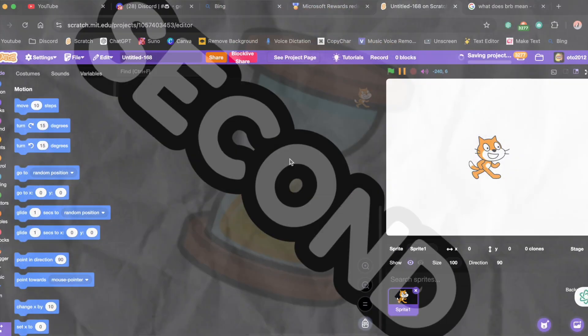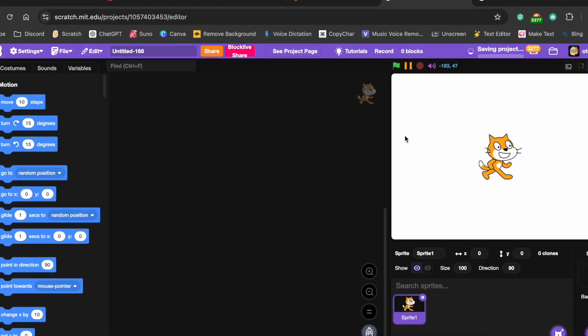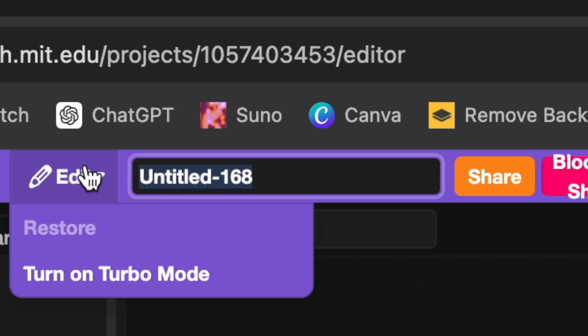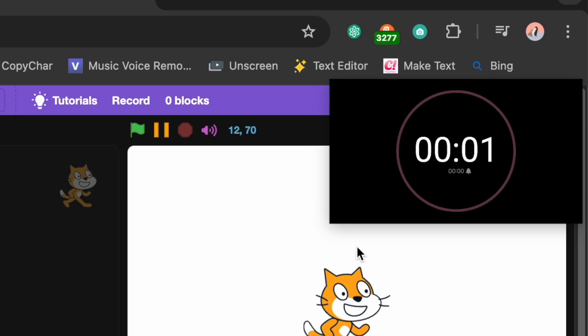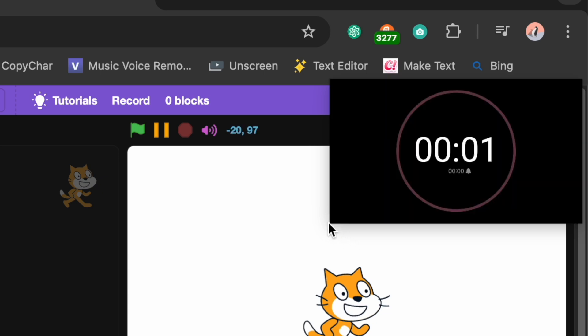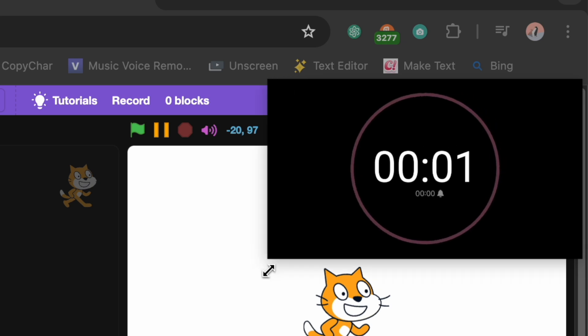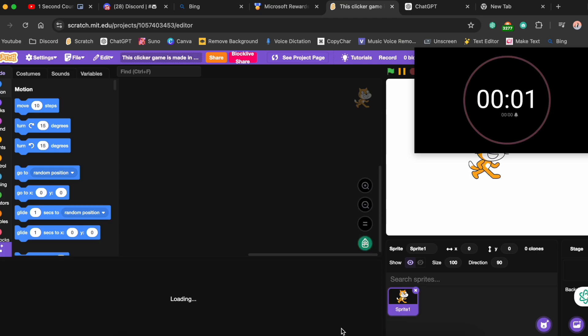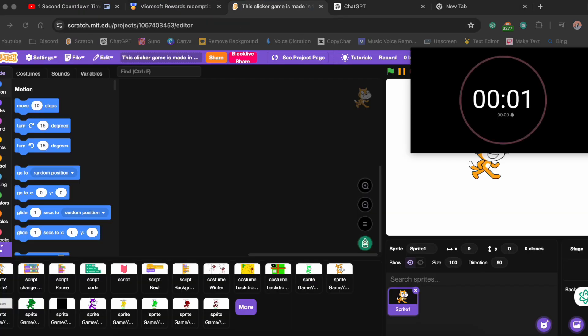My idea was that I could back up the code and pull it out in a second. Here I am in a new project — I renamed this project to 'This Clicker', the game made in one second. Here's the timer which I'll use to see if I can really do it in one second.